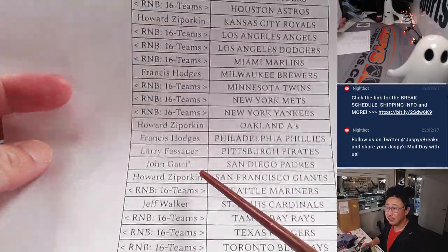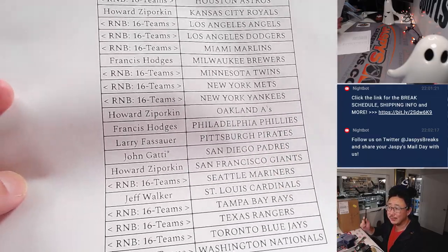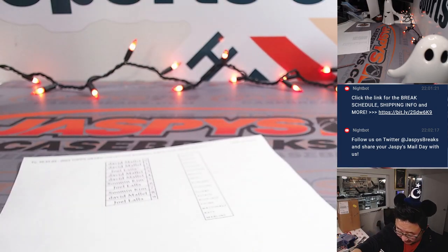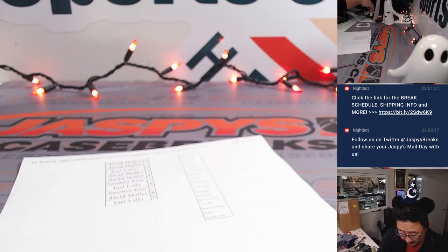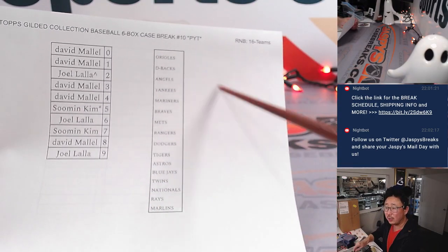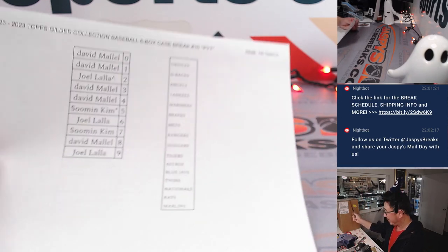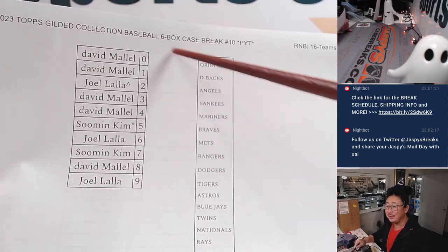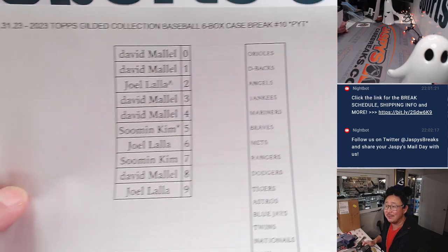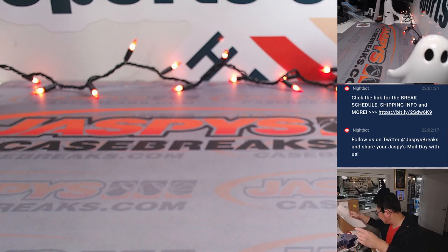Most of the teams were in that big 16-team number block. But John, you ended up with Last Bought Mojo with the Padres — congrats to you. We did that big random number block in a different video, so all of these teams right here were magically pulled out of the case break and then turned into a serial number break using our group breaking wizardry here at Jaspi's Case Breaks dot com. There are the results right there.